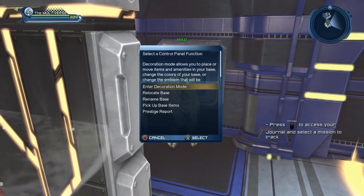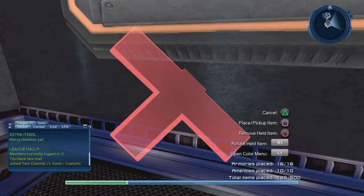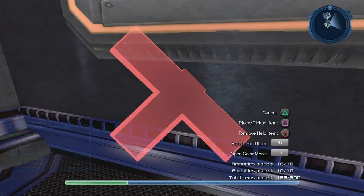So let's take a look at our panel here. As you can see, I have 16 out of 16 armories placed in my lair — you can see that to the bottom right of the screen. And also, I have 10 out of 10 amenities placed in my lair. That's another change that was made to the lairs. Previously, we could have up to six amenities; now we can have up to 10 amenities in our lair.